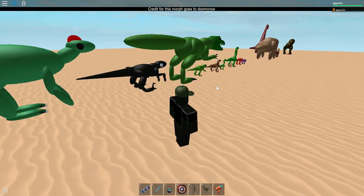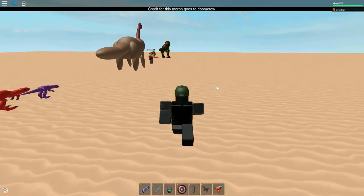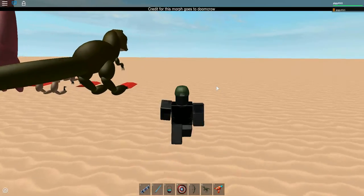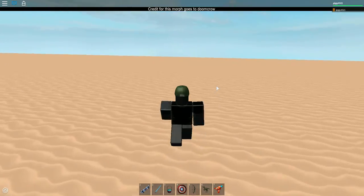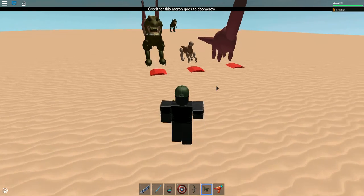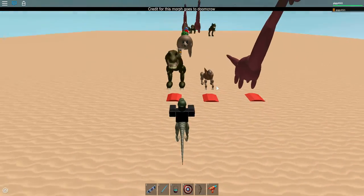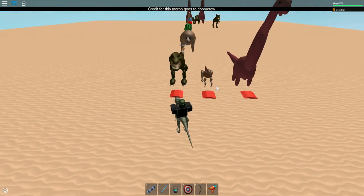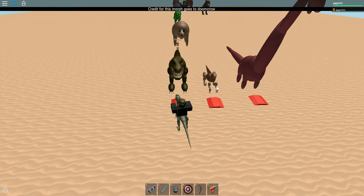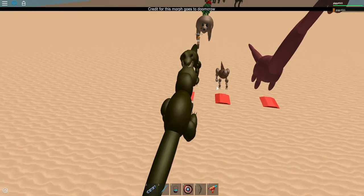Hello people, this is geeky4321 with a tutorial on how to make a dinosaur car. What you will need is a Velociroblox or a Rideable Raptor. The Rideable Raptor costs 650 Robux, and the Velociroblox was won in an event but you could get it in Studio as well. Get on its back, ride on it, step on the plate, and you have a dinosaur car.